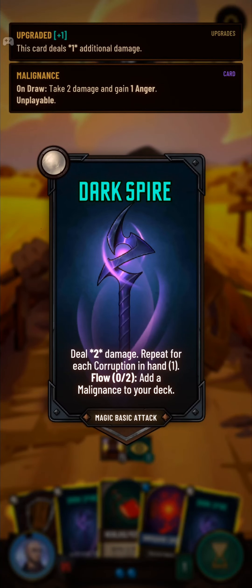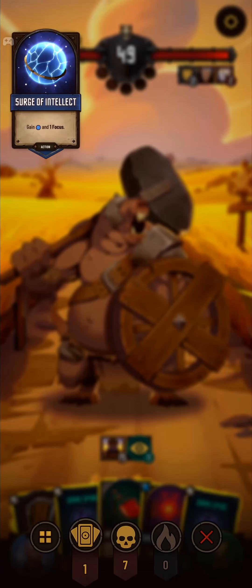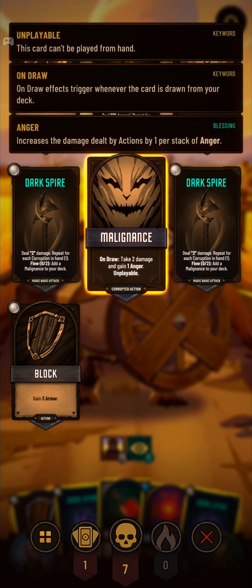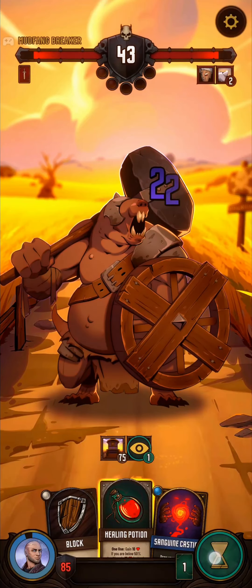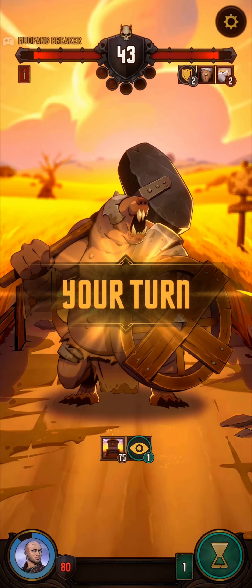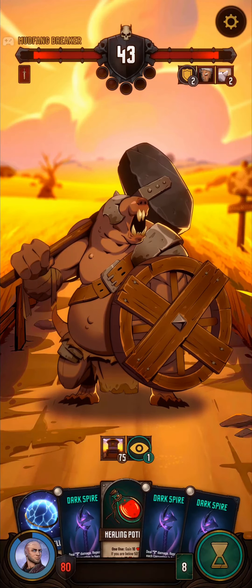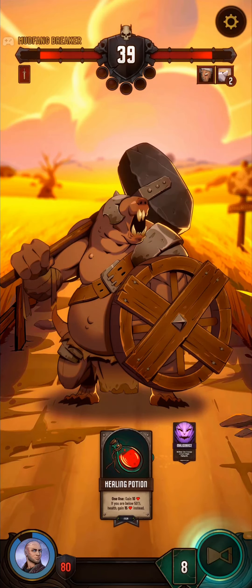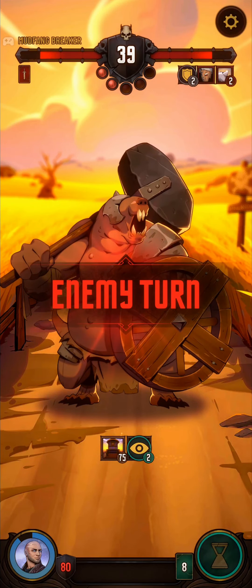Our basic attack, Dark Spires, deals two damage and repeats for each corruption in your hand. If you trigger its flow state, you add a Malignance. A Malignance is a corruption that deals two damage when you draw it and when you gain Anger. So you're playing to add a few Malignances to your deck, and Dark Spires can do enough damage to kill opponents — though at the moment they're doing basically nothing.